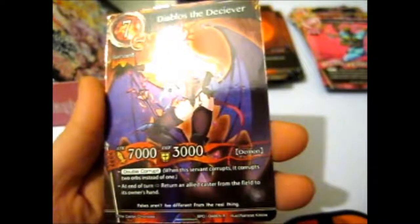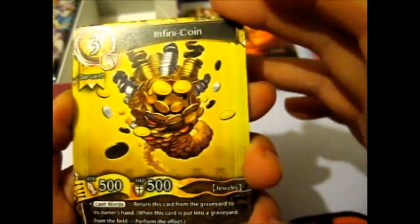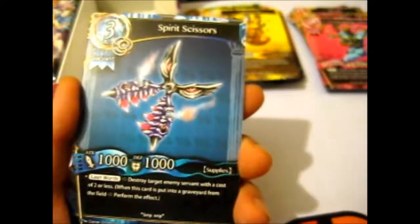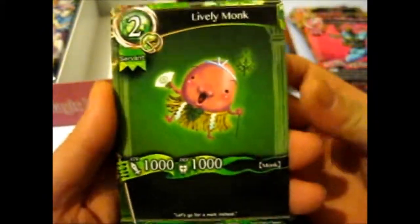Ooh, we've got Glow Desire for our rare - it's very pretty. And we got Diabolos the Deceiver, another rare. Infinity Coin - if only. Spirit Scissors - so I guess they could go with the Cosmetic Doctor there. This one would probably cut off your head instead of your hair, but yep. Lively Monk.